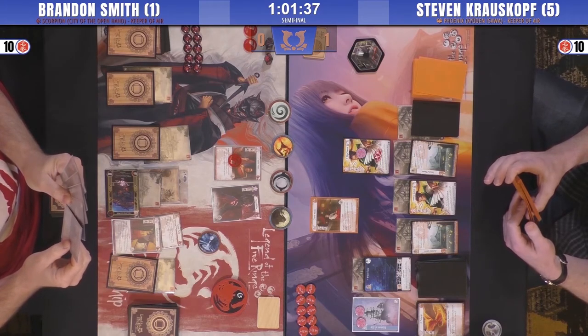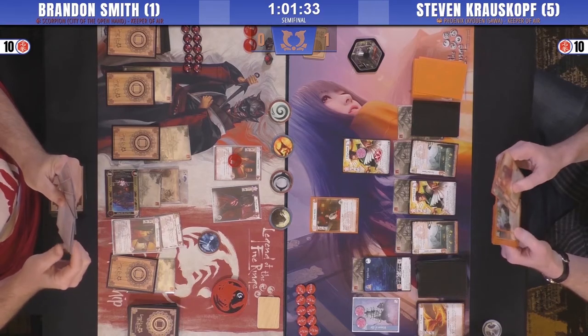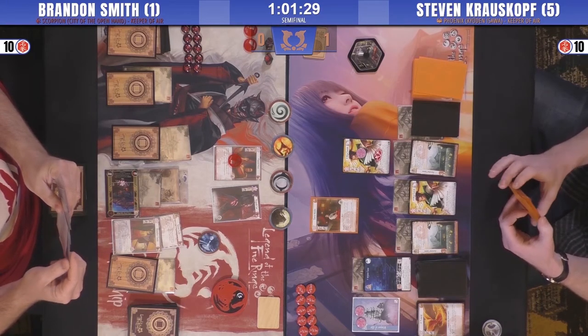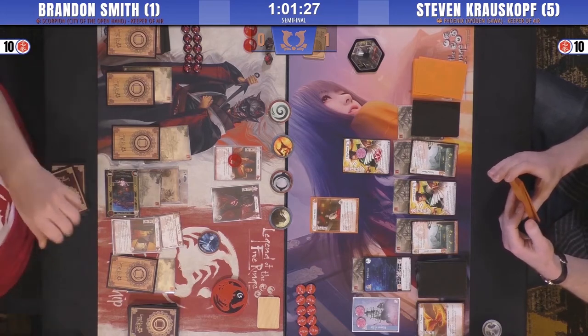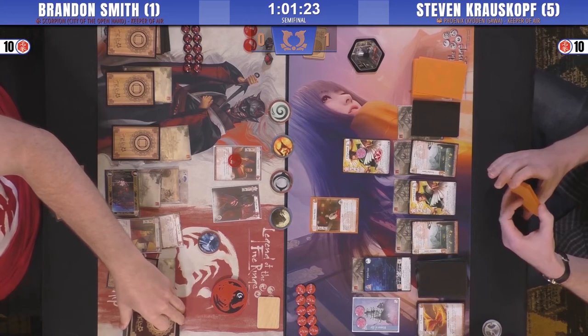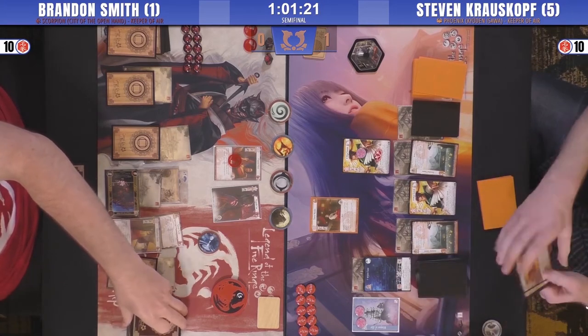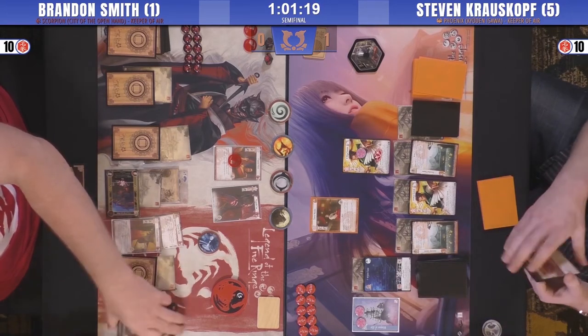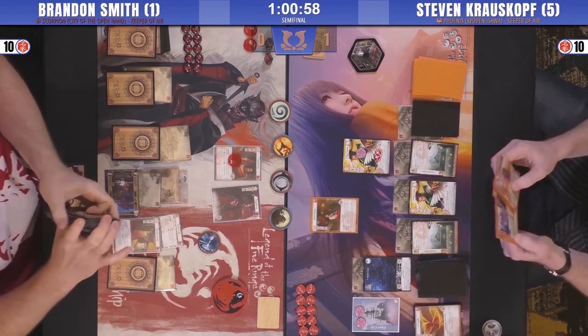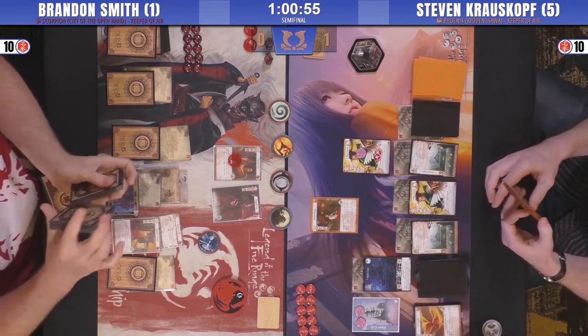A Cunning Magistrate, a Mark of Shame, another Cunning Magistrate, and a Forged — that's my guess. Probably taking a Forged if there's one there. Skill testing question — recognizing the art at 90 degrees. There's not much usable in his hand for this attack other than another Shrine Maiden.